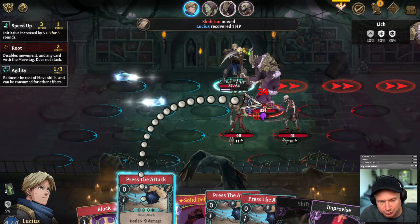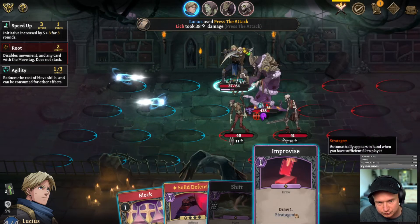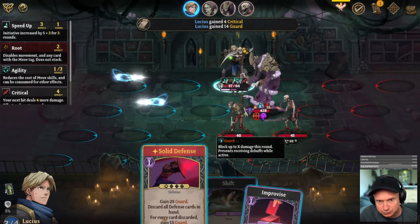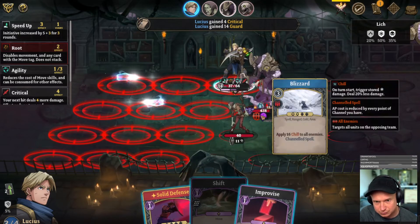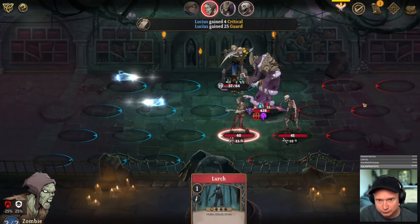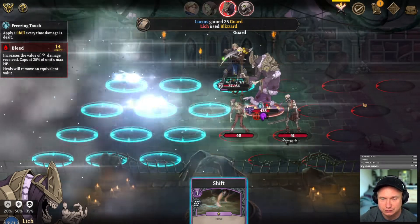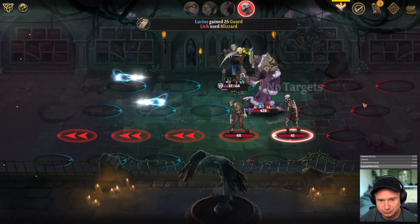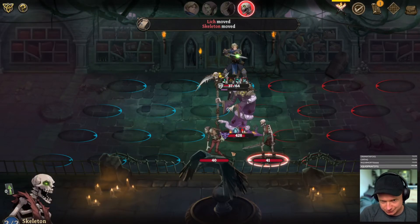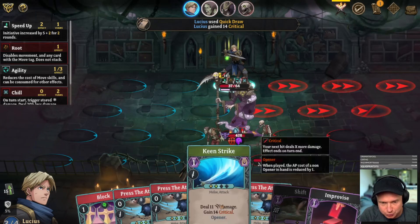I'm just going to try and pop off with press attacks. I want to do solid defense — do I need it? Yeah I do. I'm worried that one of these turns I'm just going to take damage I did not expect and get killed. It did hit me with the chill — so it is a line that extends as far as the eye can see. I'm still rooted for one turn, which means I can't do anything.